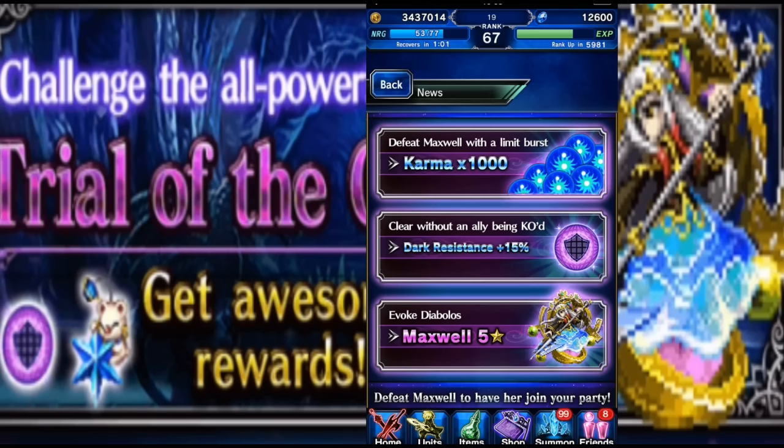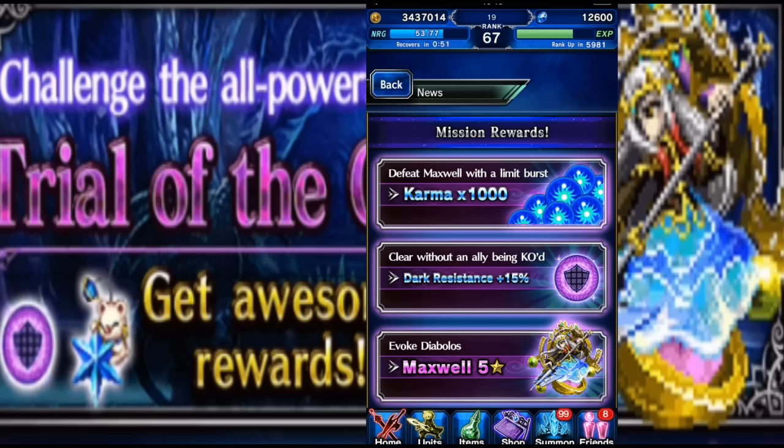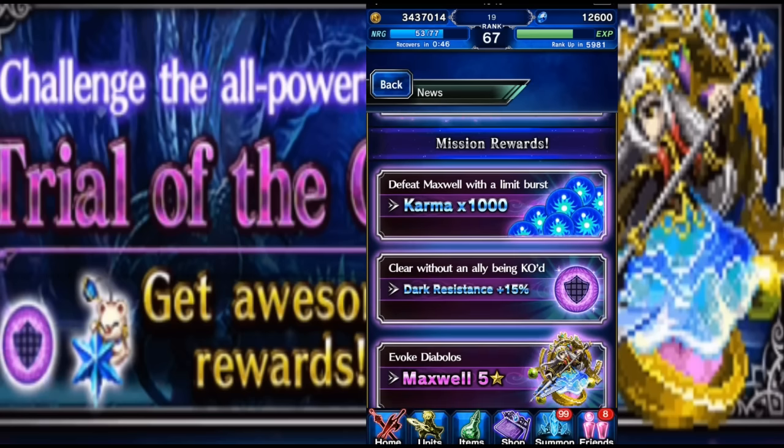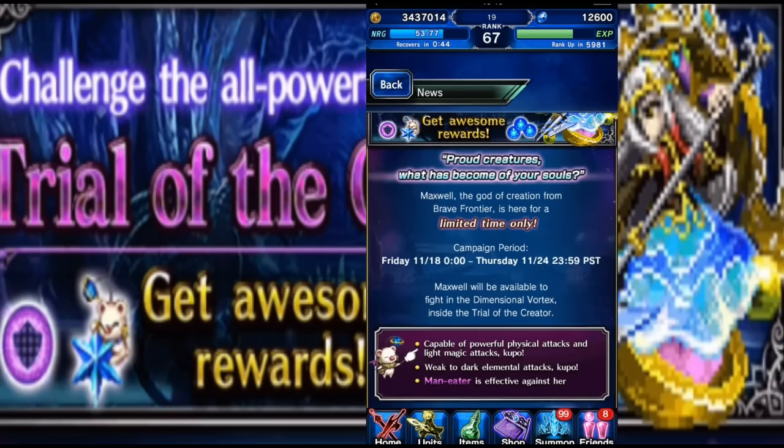Elza might make the trial a little too squishy and you could kill it in one or two turns, which wouldn't allow you to generate enough crystals to do the limit burst and evoke Diablos. Generally you'll want to use the Cecile party to make sure the fight lasts a few turns — grind it out, smack him with physical attacks, just normal attacks to build up those limit bursts, evoke Diablos, and get your Maxwell.